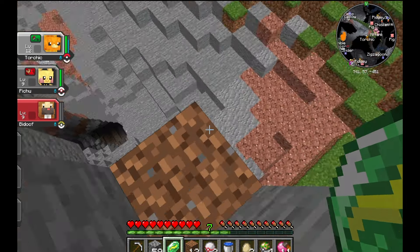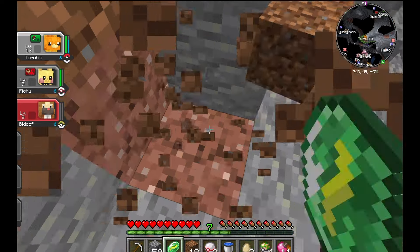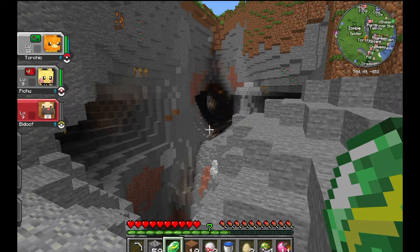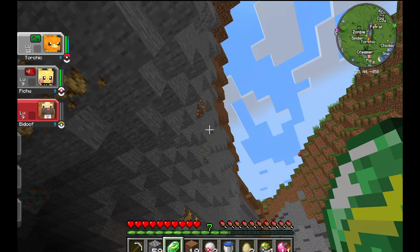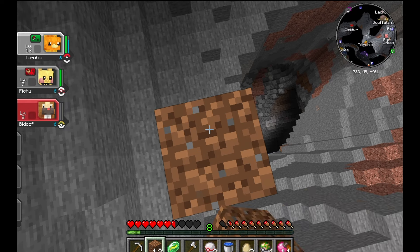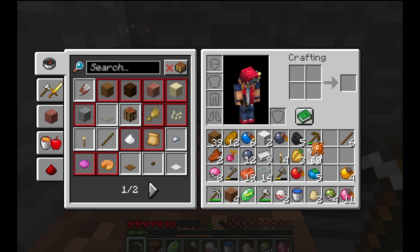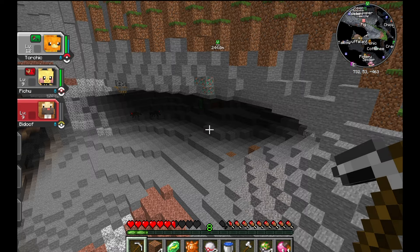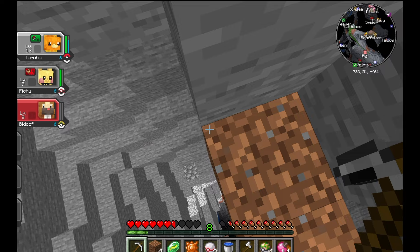We got a Thunderstone! That's going to be really important later on. Thunderstones allow certain Pokemon to evolve, but it's also necessary for us to catch Zapdos. So I'm going to be keeping an eye out for these. What I thought was a Fire Stone is actually a Sun Stone, which is actually better right now — a Sun Stone is what we need for Moltres. We need a couple of Elemental Stones to get each of the legendary Pokemon we're going for, so we'll keep our eyes out throughout the series.